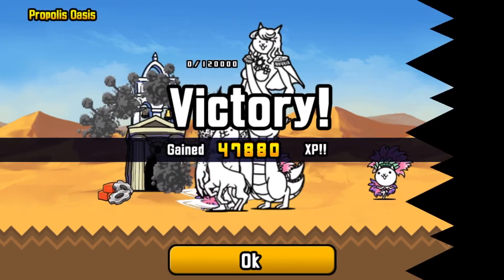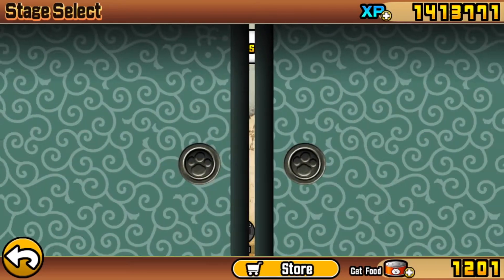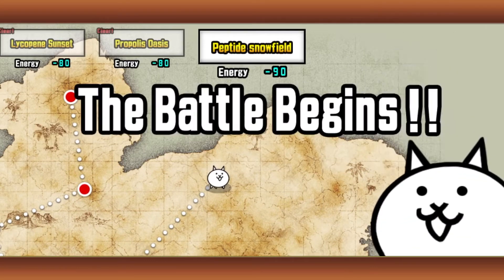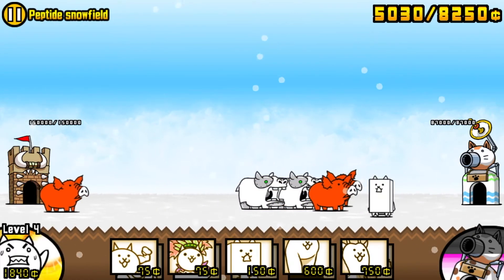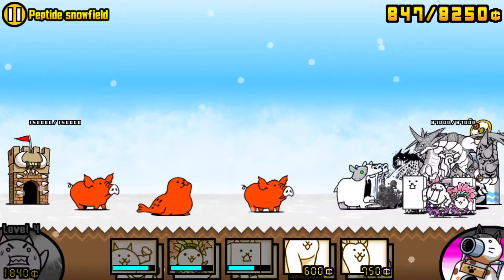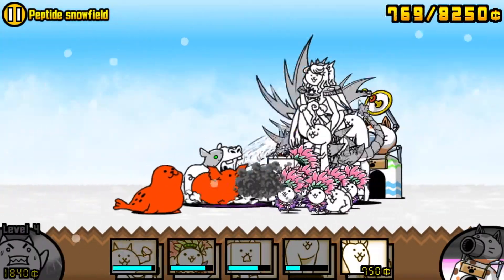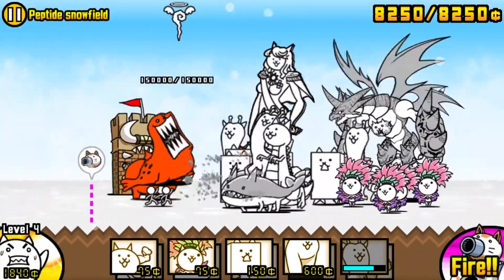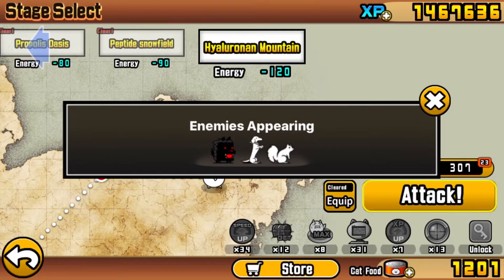Now we're almost there - we have Snowfield, which is gonna be two red enemies and a metal enemy. Not too big of an issue. The beginning is hard because they're gonna send out two metal hippos and then two pigs. But once you take care of them, it's not too big of a problem. They'll also periodically send out more pigs and seals. If you send out the Bahamut and just protect him, he'll basically do all the work - take out the seals, pigs, and also take out the metals. As long as you can protect that Bahamut, maybe supplement him with some Paris cats, it shouldn't be an issue.